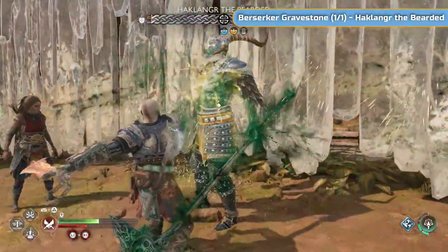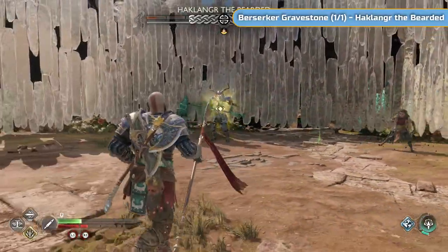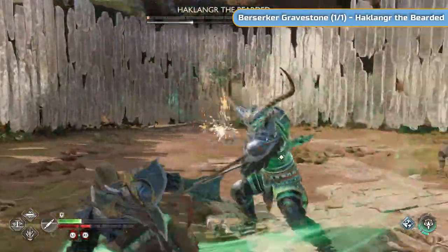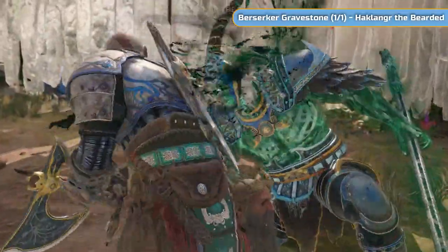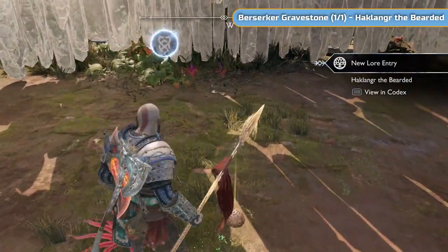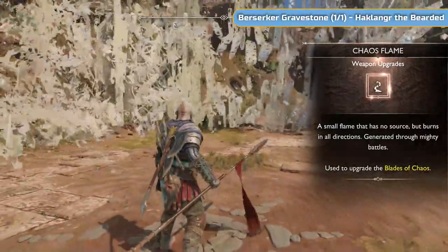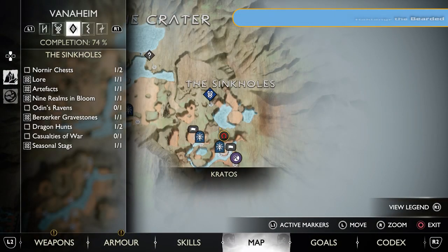Don't give him an inch — that's the best approach. If you are struggling, grab a resurrection stone as well. It's a later area so some fights can be quite difficult when you first get here. You'll also get a chaos flame from this fight, so you can upgrade the blades of chaos a bit more. That's the berserker done — now we head toward the final dragon fight.